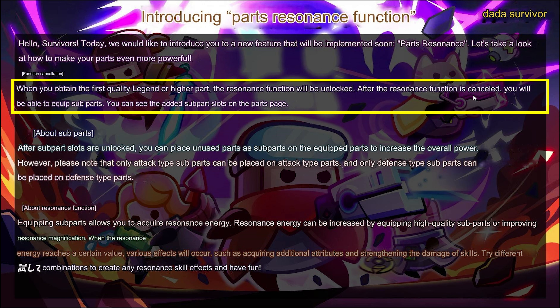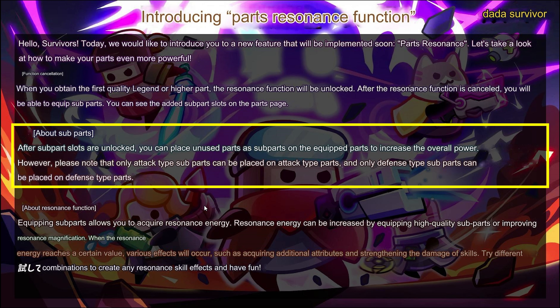After the resonance function is activated, you will be able to equip subparts. You can see the added subpart slots on the parts page. After subpart slots are unlocked, you can place unused parts as subparts on the equipped parts to increase the overall power. However, only attack type subparts can be placed on attack type parts, and only defense type subparts can be placed on defense type parts.